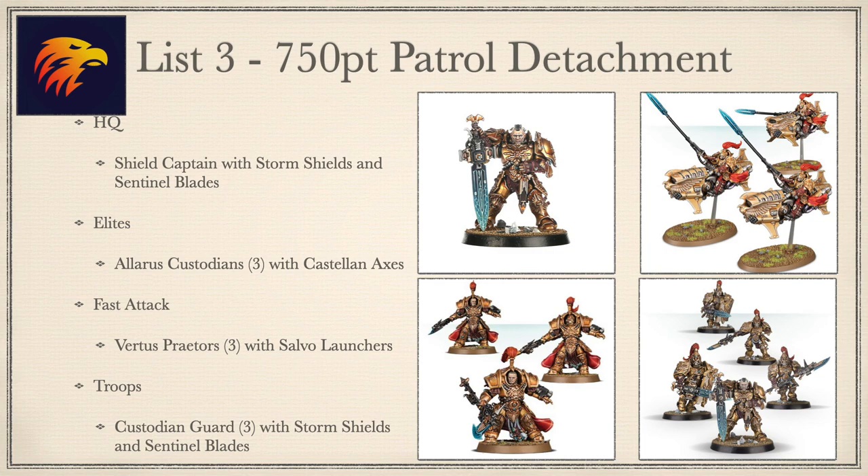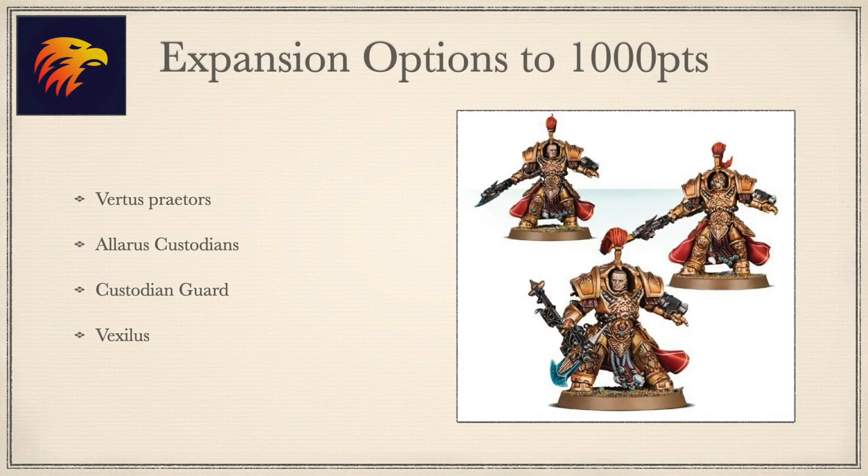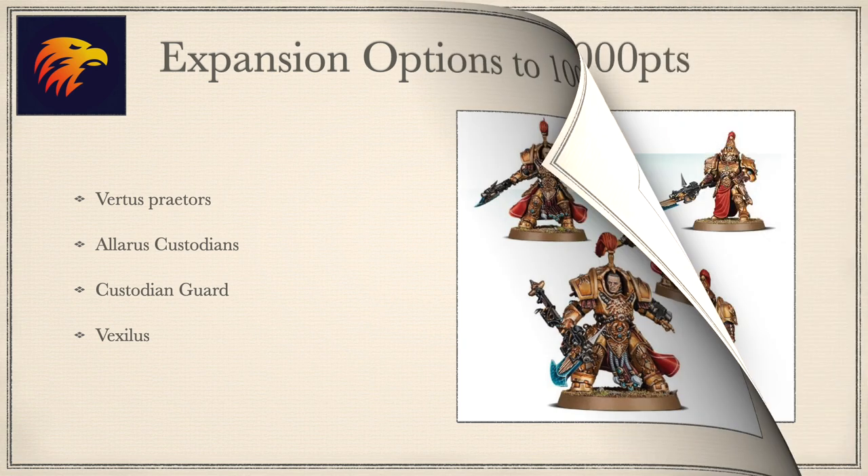So how to expand? Having tested all three list styles, your next purchases are informed by what you enjoyed — either more Vertus, more Allarus, or more Custodian Guard, potentially making a Vexilus from the boxes. This enables you to increase your Allarus squad by three, build a separate unit of Vertus Praetors, an additional 5-man Custodian Guard squad, or even a giant 10-man squad going up the middle.